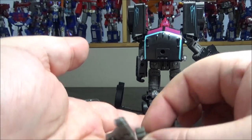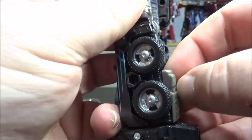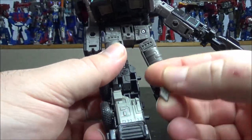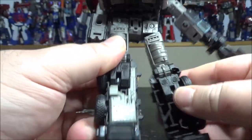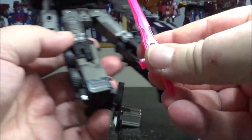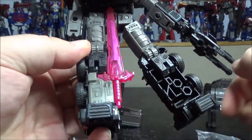To plug them in, you have a peg here which pegs into this hole like this, and then the other part plugs in. Now why is some stuff left open? It's because the sword can still store in vehicle mode and plugs in like this.